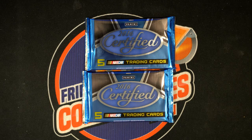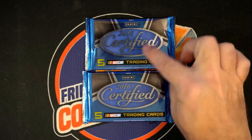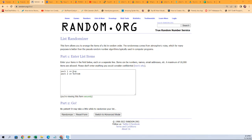This is going to be for CAS R. This is Panini Certified Racing. So what we're going to do is we're going to random these packs here. This is pack one on top, this is pack two on the bottom. We're going to hit a random seven times. Whichever pack is at the top, that's the one we're going to open for CAS R.